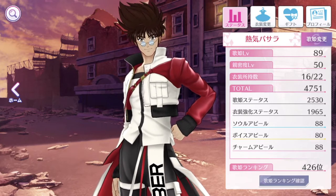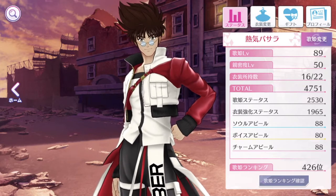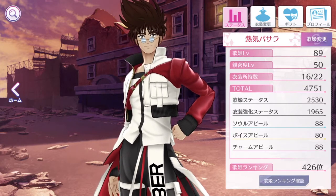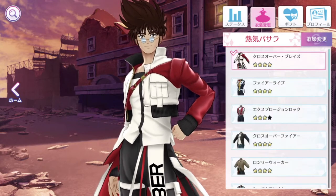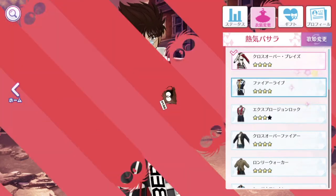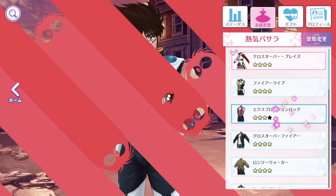Let's look at all the buttons here. The first highlighted button is where we currently are — the Status tab. The next button is the Costume tab, so if you want Basara to change costume, this is what you press. You can see the costumes' rarity level, and if you've been powering up costumes through the Khyawawa rank or Khyawawa closet, you'll see more stars.